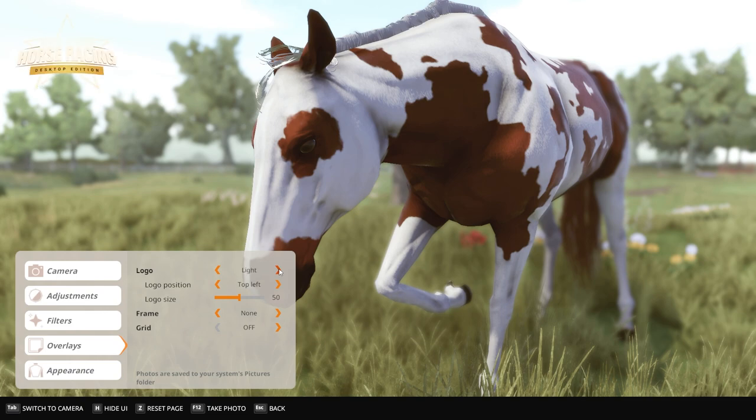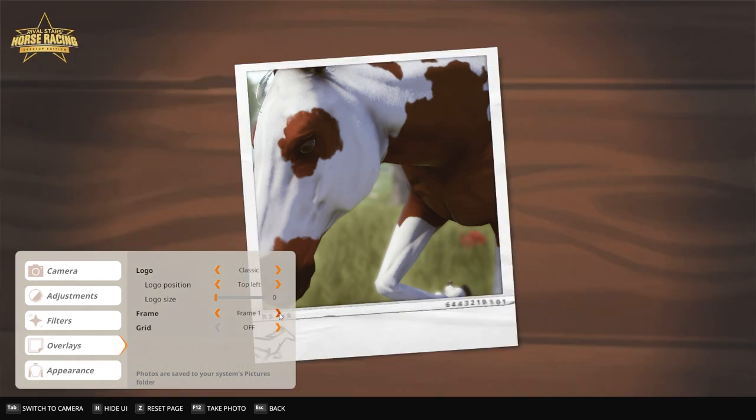Logo - Classic, Dark. The logo will always be there because it's their branding, but you can make it lighter if you don't like the look of it. And then you can choose the position of your logo - like wherever, bottom left, top left. Logo size - you can make it teeny tiny. And then the frames - you can choose the frames.